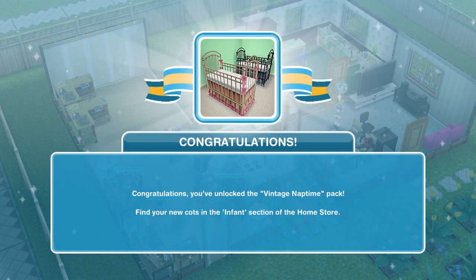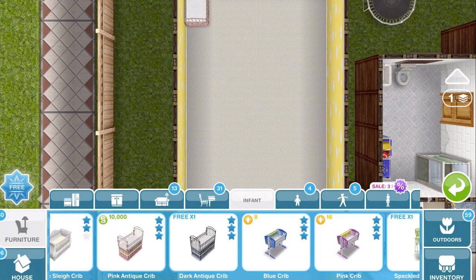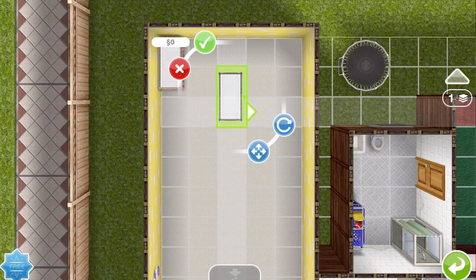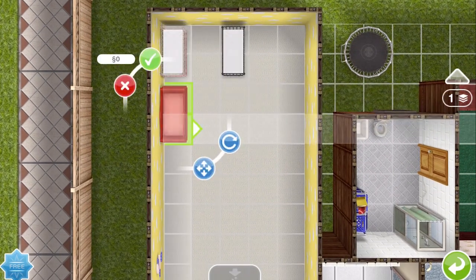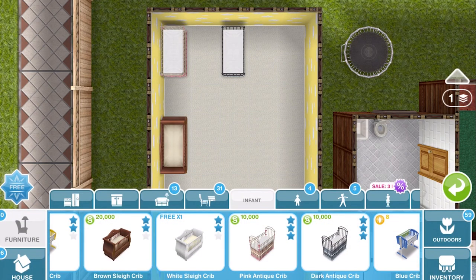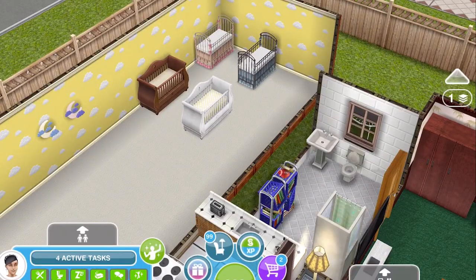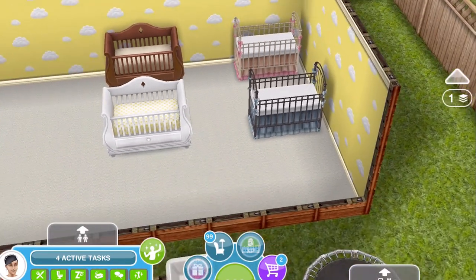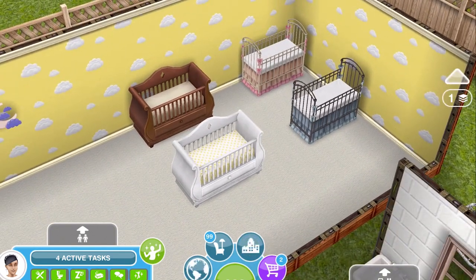The next prizes that we won were the cribs. We've got the vintage ones and then the royal ones — the first ones are free. We have two different ones: a pink antique and a dark antique, which are 10,000 after the first one, and then we've got a brown sleigh and a white sleigh, which are 20,000. They're really nice — we really did need some new cribs within the game, so yeah, I like them.